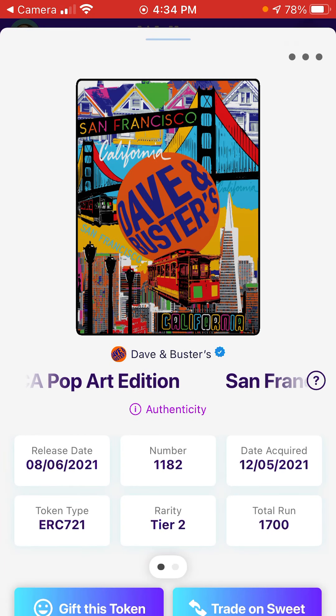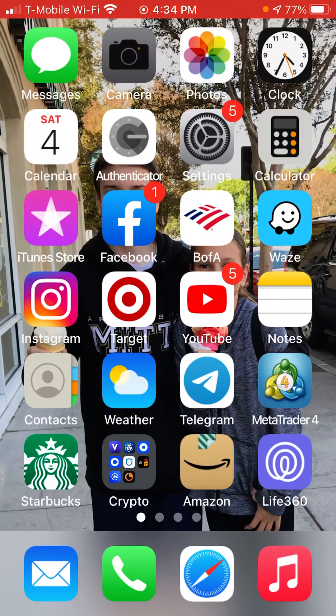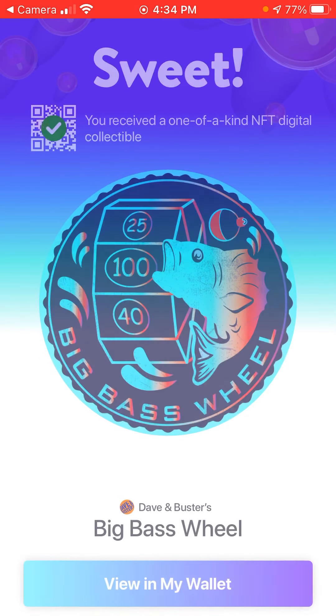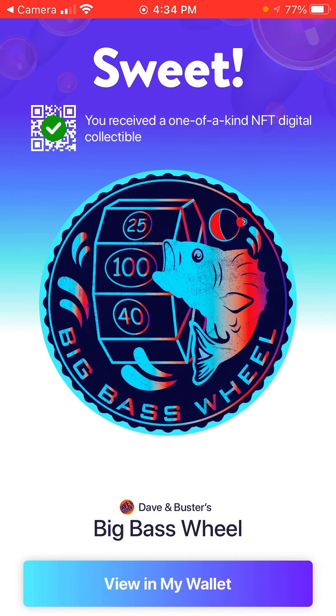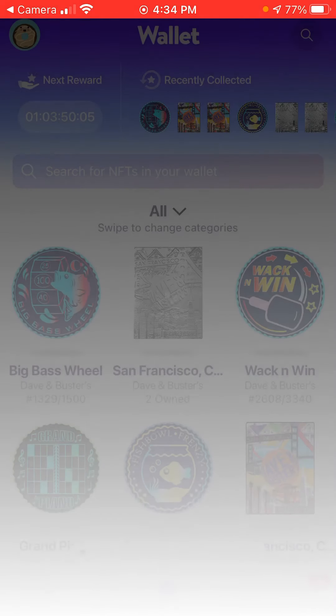Now let's do the game one and see what game we get. Open — sweet, maybe it's one we don't have already. Oh yeah, Big Bass Wheel! That's one I play a lot. I played it today and a couple weeks ago — I get a ton of tickets on the Big Bass Wheel. So that's a cool one to have and it'll add to my wallet.